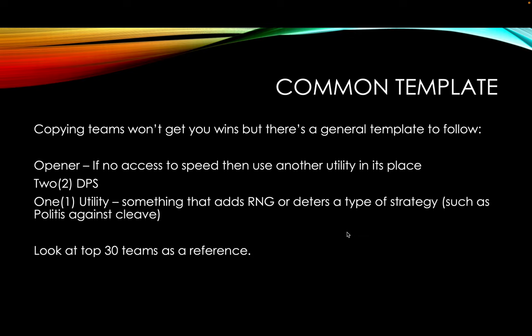And for those of you without good speed gear, you can swap the opener to another utility. DPS is straightforward — this could be a traditional DPS like an RB, or it could be a Bruiser — but it has to deal damage. The utility should help you counter some type of strategy against your team. So if you're running a no-opener type team, you want some type of anti-cleave. Politis is a great example, especially on Abyssal Crown — disrupt that team.